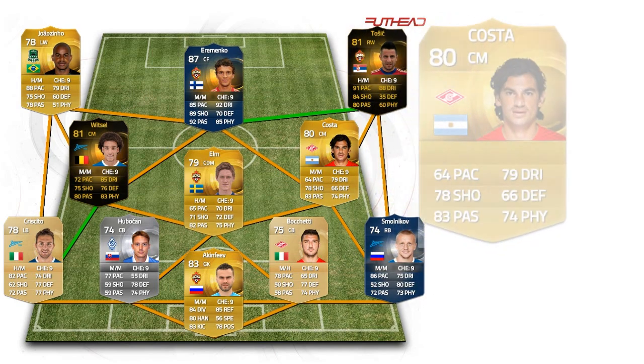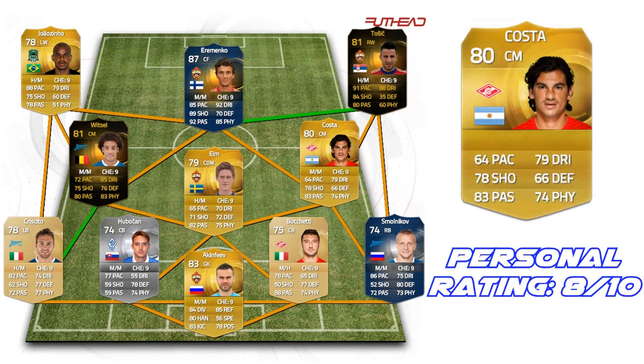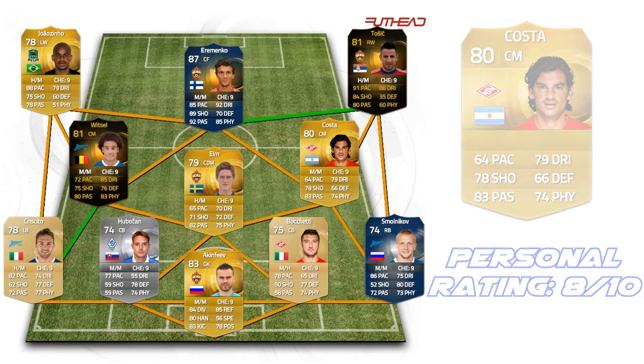Now on to the right centre mid, we have Kosta. He also has some really good free kicks and long shots, just like Rasmus Elm. He's got great passing, great shooting, physical and dribbling. And he's left-footed, so that's why I put him on the right side — so you can do some long shots.